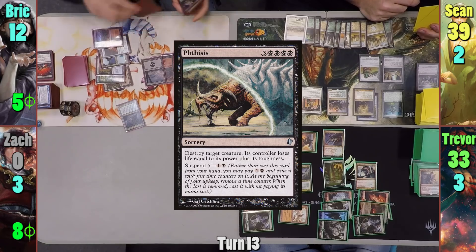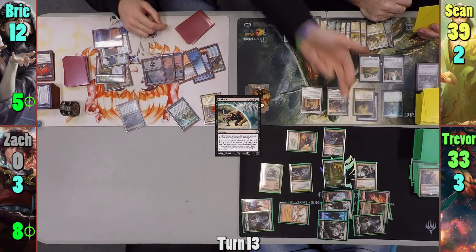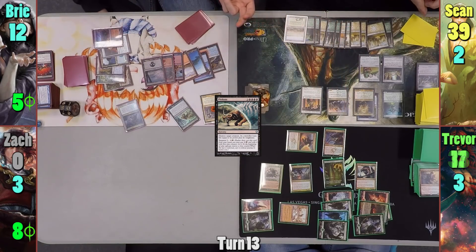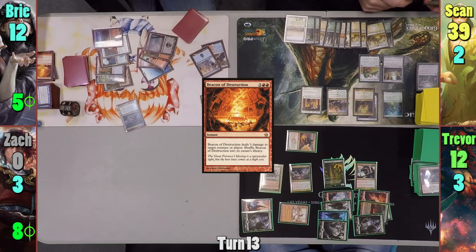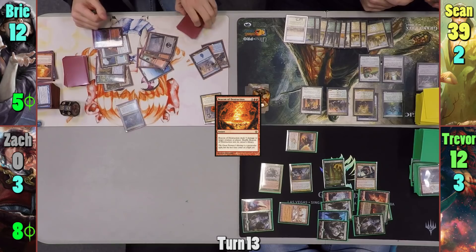Bree casts Vraskas Contempt and uses it to destroy Dragonlord Atarka, dealing 16 damage to Trevor. Bree then casts Beacon of Destruction targeting Trevor and deals five, hoping that puts Trevor close enough for Sean to deal with.